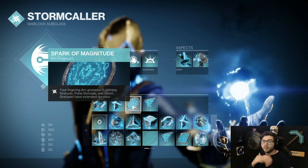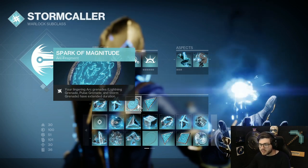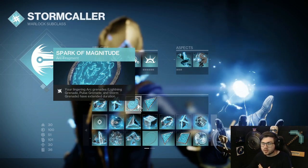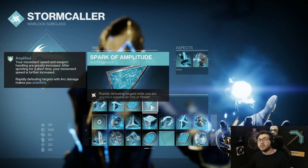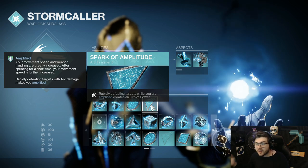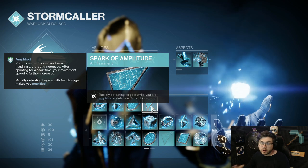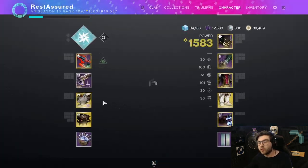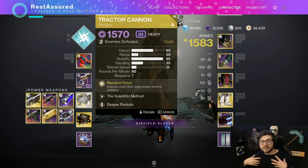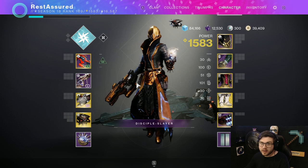Spark of Magnitude makes my grenades last longer — specifically the Storm Grenade or Pulse Grenade — which is very good. It makes ad clear and some extra damage a little bit better. Then Spark of Amplitude — while I'm Amplified, I can create an Orb of Power. I'm going to be getting rapid kills with the amount of Jolts I have out, and I'm always going to be Amplified because of things like Electrostatic Mind. Creating Orbs for you and your teammates is going to be very nice. It also plays into the support role if you are on Tractor Cannon, because now you're giving your teammates an extra damage buff and creating Orbs for them very easily.